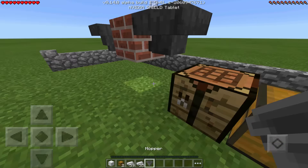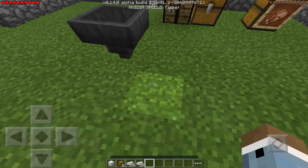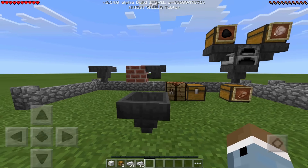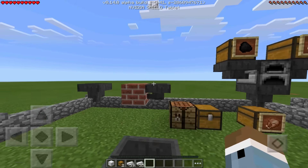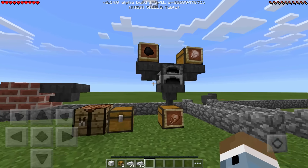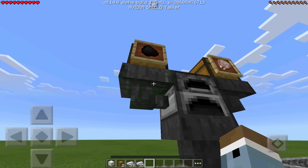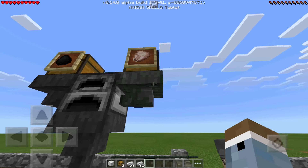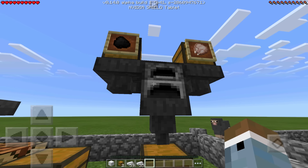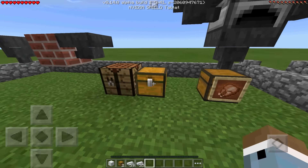Hoppers pass items through kind of like a funnel would. So if I put a chest underneath a hopper and a chest on top, anything put inside the upper chest will shoot down into the lower chest. For example, I've set up an automatic cooker where coal goes into one side of a furnace and raw chicken into another. They combine to cook the chicken, and once it's done it drops down into the bottom chest.